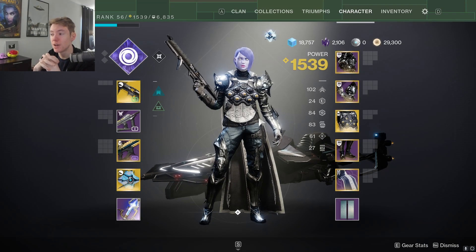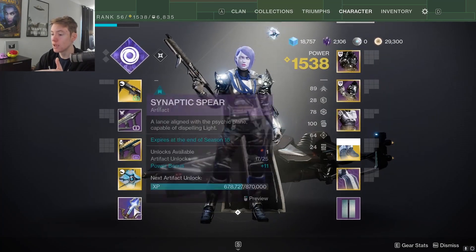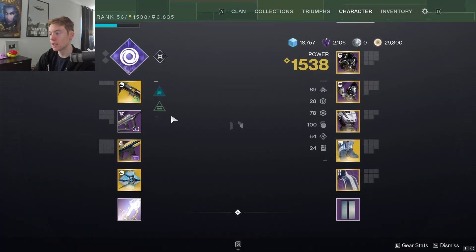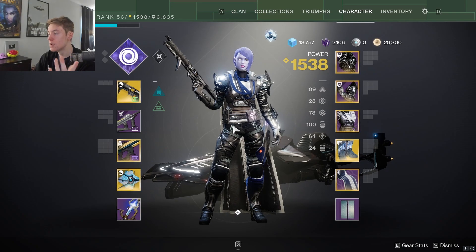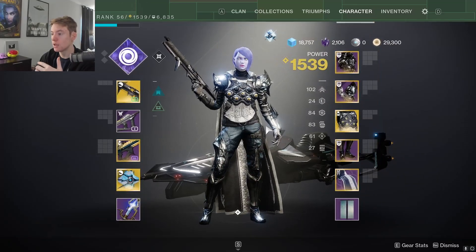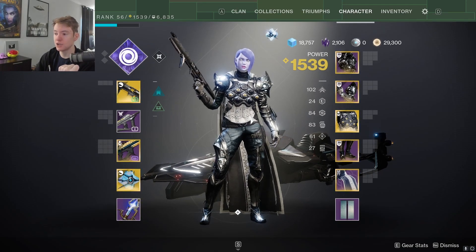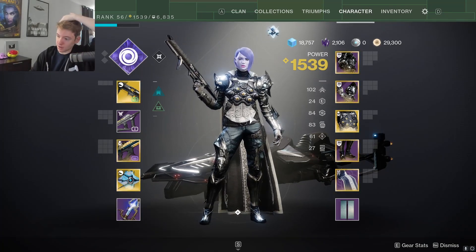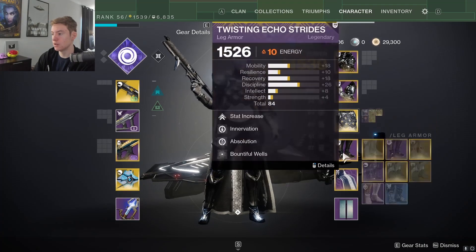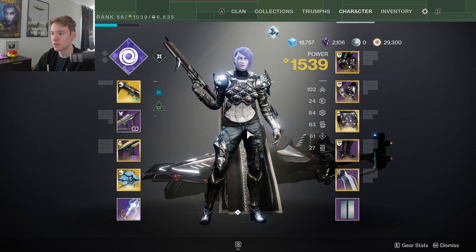Super quick gigabrain life hack for those who stayed until the end: in environments where your equipment is not locked, you can very easily swap off Omnioculous and put on Orpheus Rig really quickly. Pair that with the artifact mod that gives 30% extra damage when benefiting from Devour or when critically wounded. Orpheus Rig is the highest damaging super in the game, so you can swap to it, do a ton of damage, then swap right back to Omnioculous. I intend to use this trick in the raid — Orpheus Rig isn't great for neutral game, but the swap makes your super do insane damage.